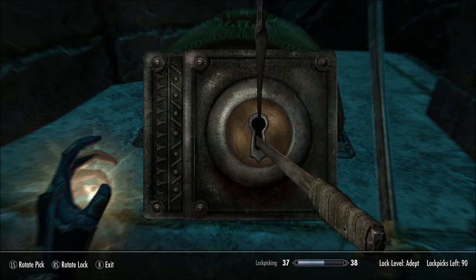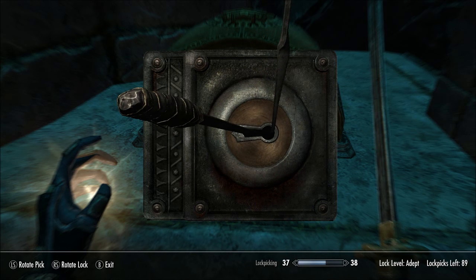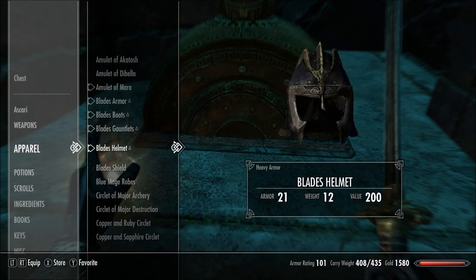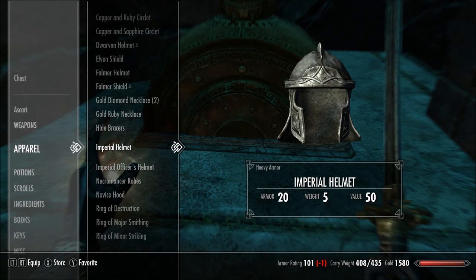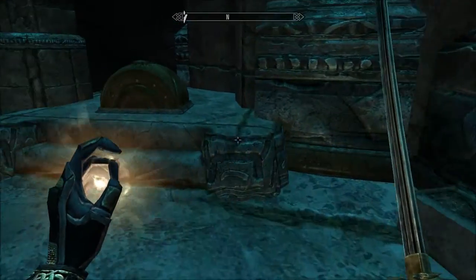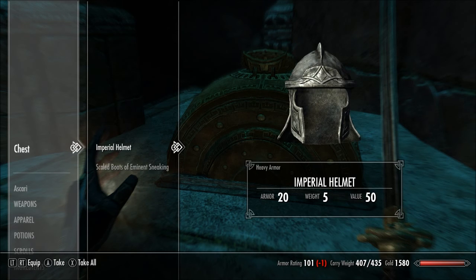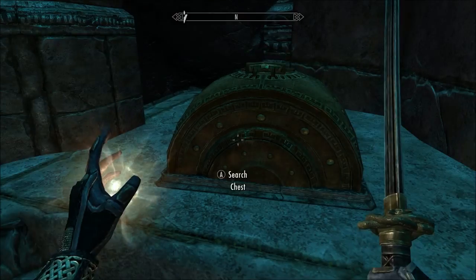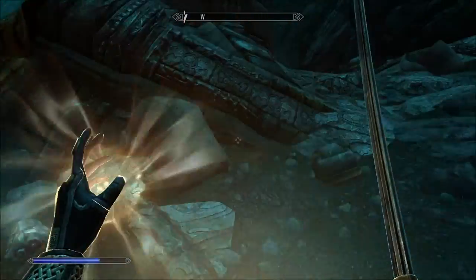So we've got two chests here. I didn't want that helmet, so I'll put that away. There we go. I'll open the other one. Boots of eminent sneaking. They are probably going to get broken and disenchanted so I can get the enchantment.